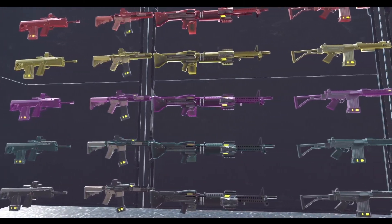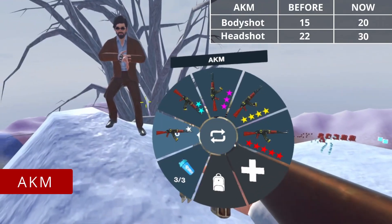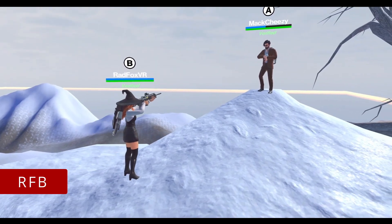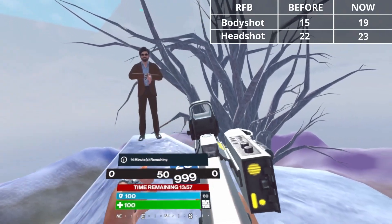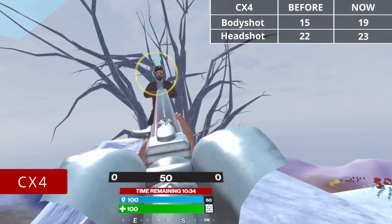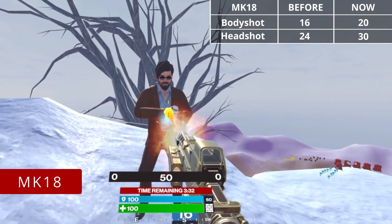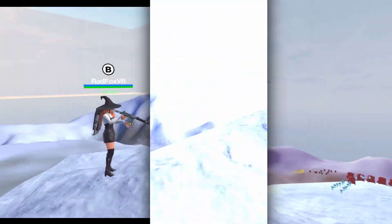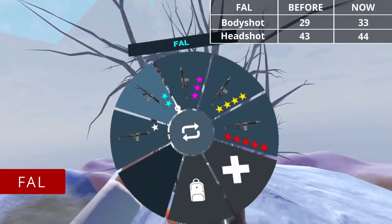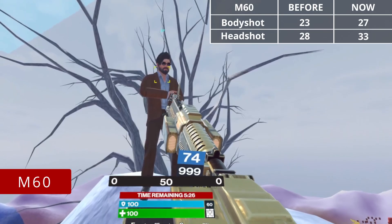All ARs have the same damage no matter the stars. AKM: always 20 body, 30 headshot. RfB: 19 body, 23 headshot. CX4: 19 body, 23 headshot. MK18: 20 body, 30 headshot. FAL: 33 body, 44 headshot. M60: 27 body, 33 headshot.